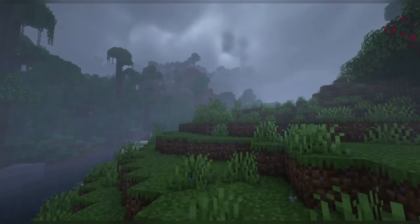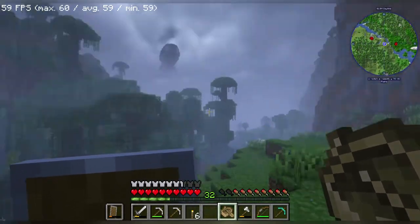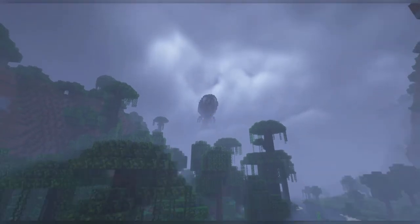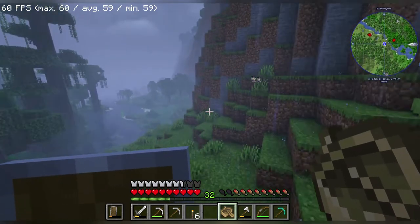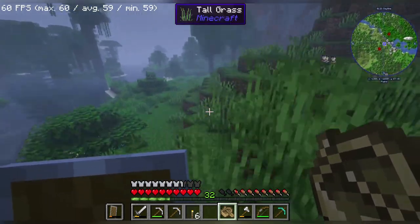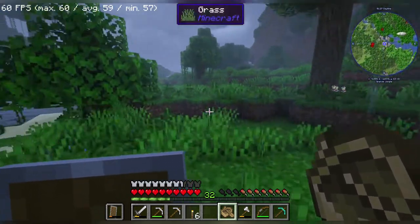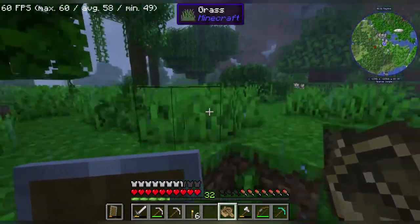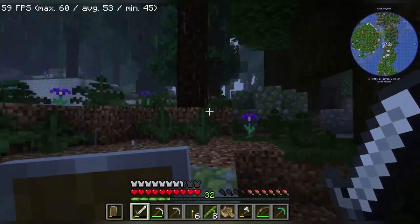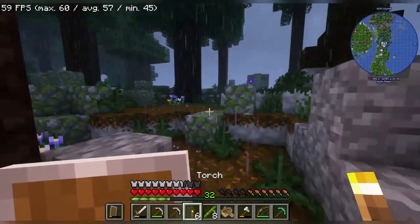Look how cool this looks — whoa, wow, actually look how cool this looks. There's something over there like a flying object of some sort. I wonder what that is. I bet you can only get there with an elytra. I can actually get there — wait, there's something in the boar in the distance. Oh my gosh, it's one of these graveyard woods! Interesting, I haven't seen these in a while.